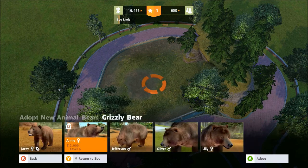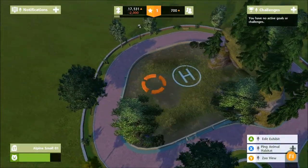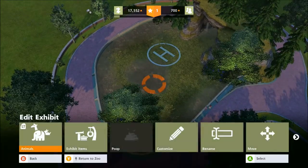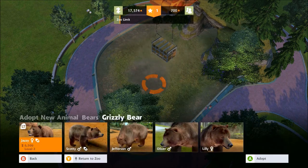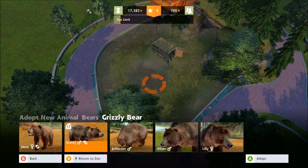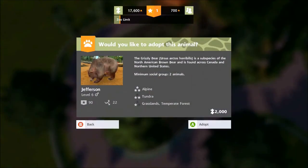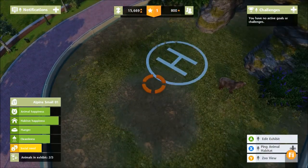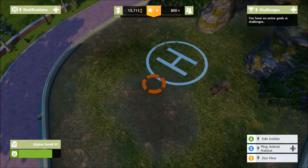Since we've built the alpine exhibit, bears are three stars in alpine — so we're going to put a couple of bears in there. We'll go with the grizzly bear — Annie — and add two bears. Bear in mind this is costing us thousands of dollars. We'll add a male, Jefferson. Now there are two bears and the social need is rising and going into the green — they're relatively happy.